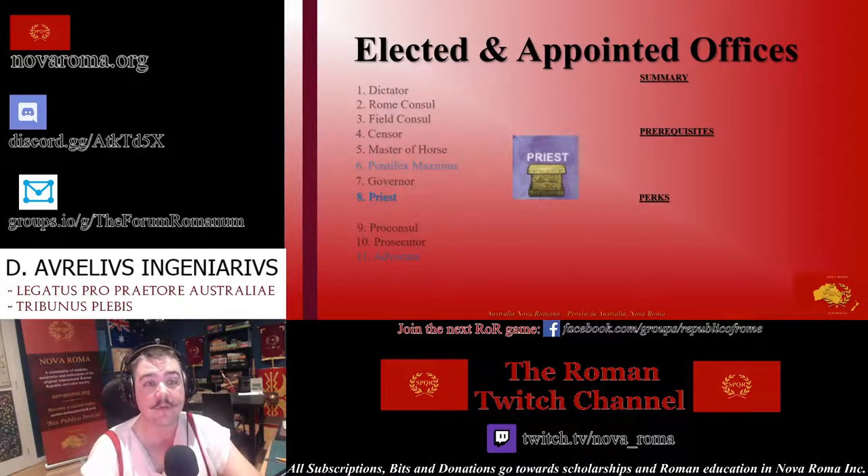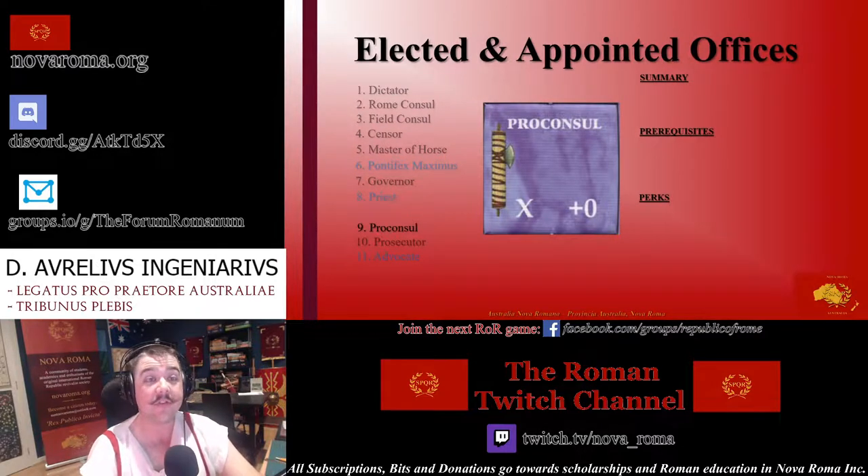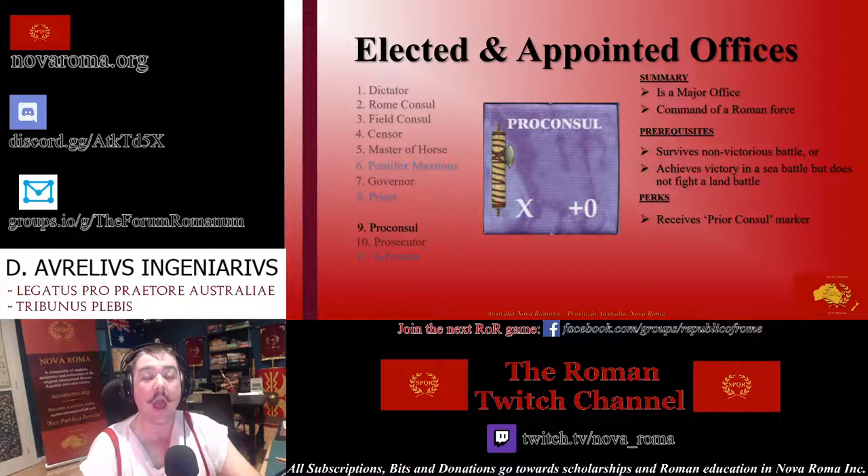A priest is a minor religious post that gains one influence upon being appointed. Priests are assigned and withdrawn at will by the Pontifex Maximus. Like the Pontifex Maximus, priests get one additional vote on proposals that will send forces against a war or recall or retain their commander. The Pro Consul is a major office still in command of a military force after the conclusion of a combat phase. This can occur when a commander survives as a non-victorious battle commander, or achieves victory in a sea battle but does not pursue a land battle. Like the Rome and Field Consul, a Pro Consul is entitled to a prior Consul marker at the conclusion of their tenure.